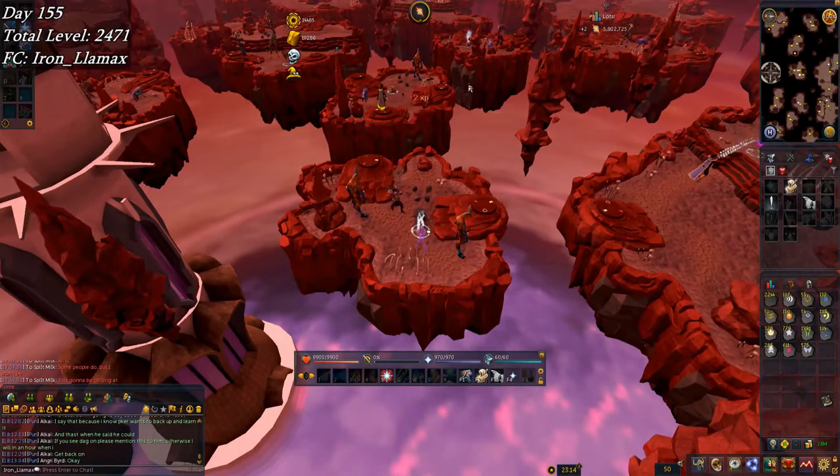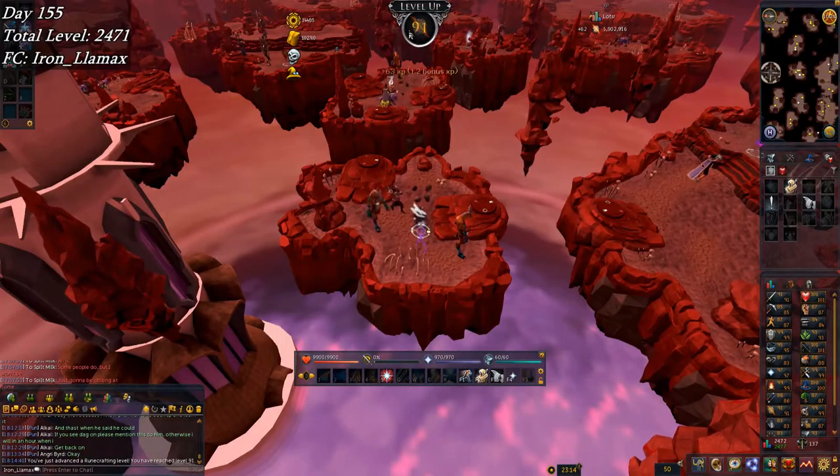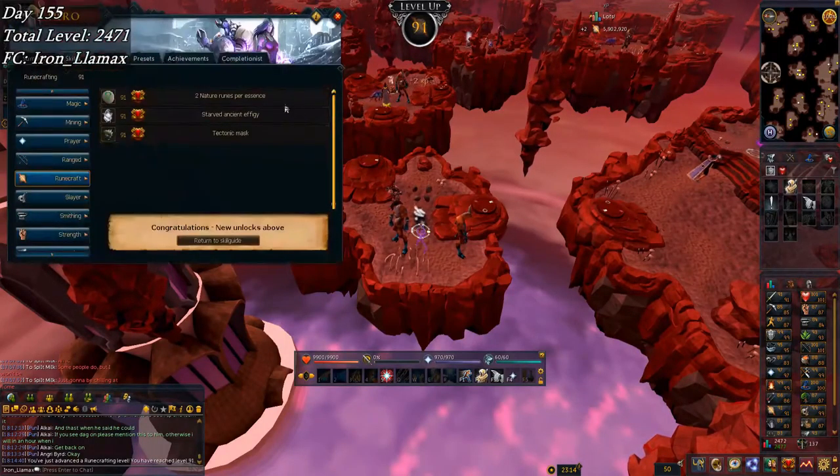Starting week number 23, welcome back to the Iron Man road to completion series. Starting this week with level 91 runecrafting — one more rune and that gives me double nature runes, two nature runes per essence. I can do effigies with that now as well.